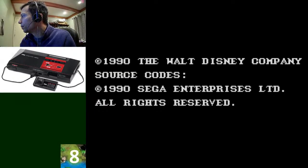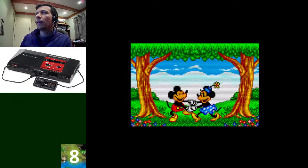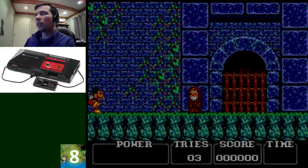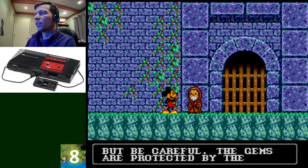Number 8 is Castle of Illusion, the first platforming game I loved on Master System. I like Alex Kid, but this game is so much better. I love the illusion story and the different level stages — you have the forest, toys, chocolates, candy house, library, clock, and castle.